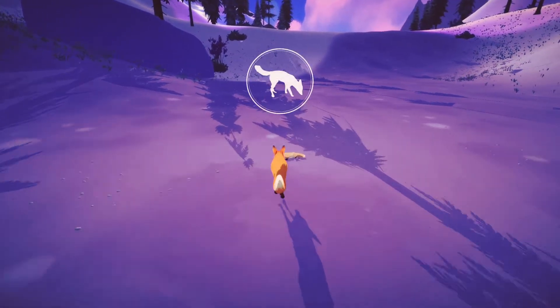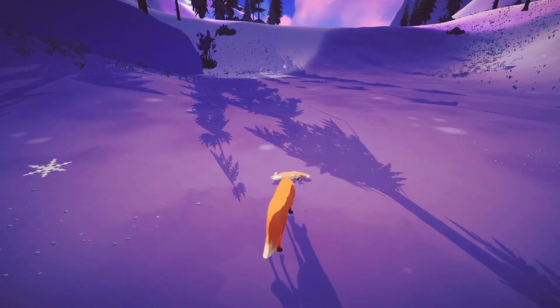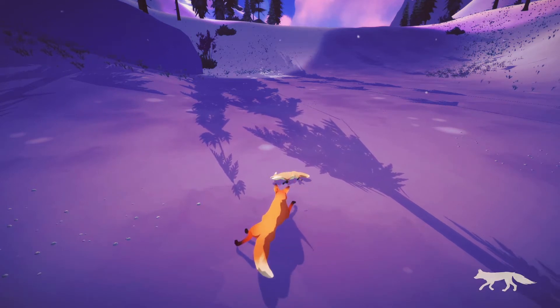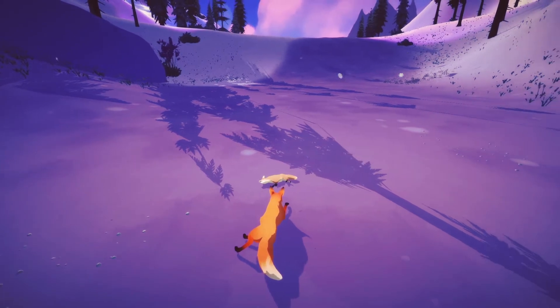While navigating through the world, you'll come across clues as to what happened to the fox's cubs, and you'll find artifacts that tell the story of the son's relationship with his father.